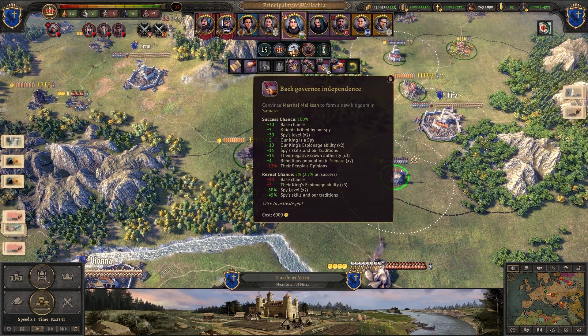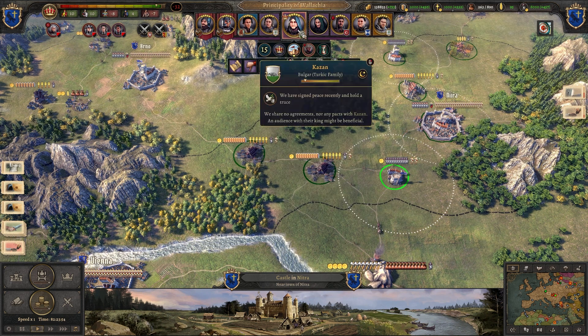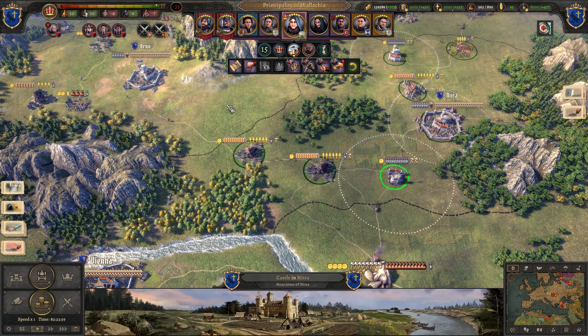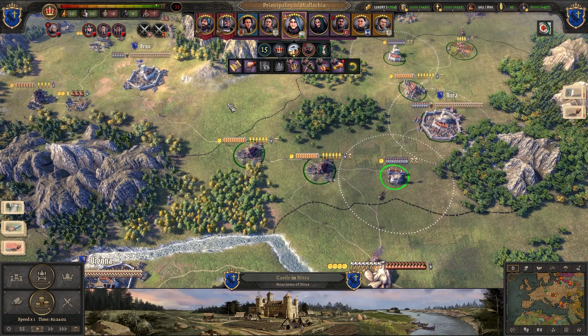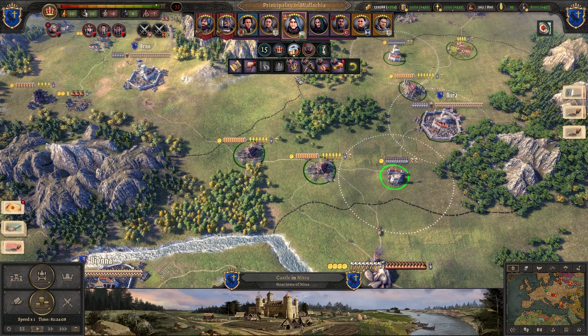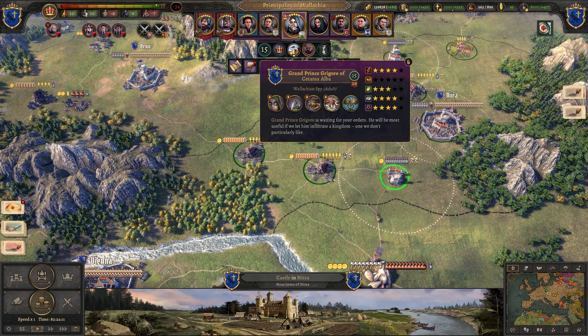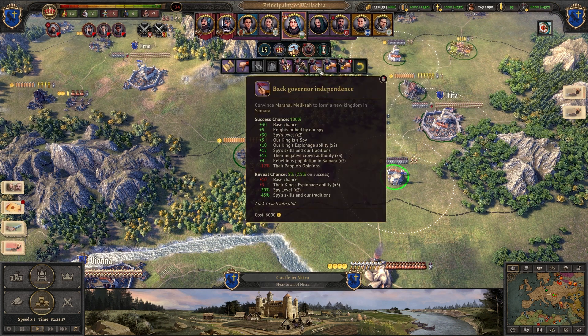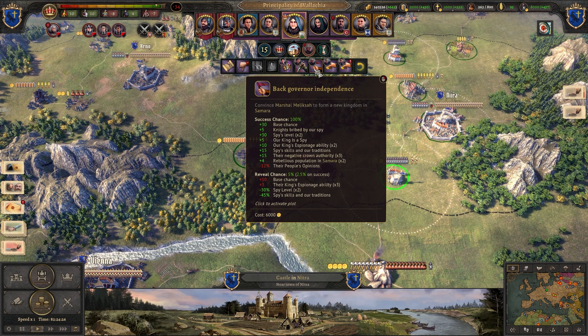For the peaceful spy method, you should infiltrate your spy into a larger kingdom — larger is better, ideally more than two or three provinces. At some point, by bribing the right person — in my case a noble in the court — we can use the 'back governor independence' action. With this we can convince Marshal Malikash to form a new kingdom in Samara.